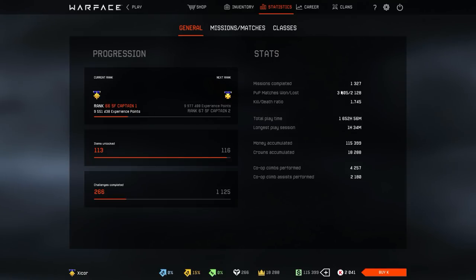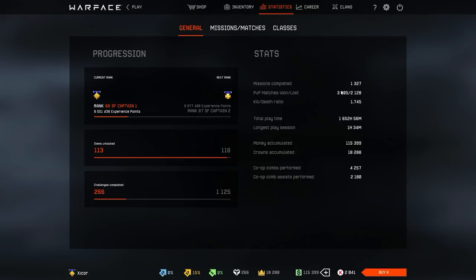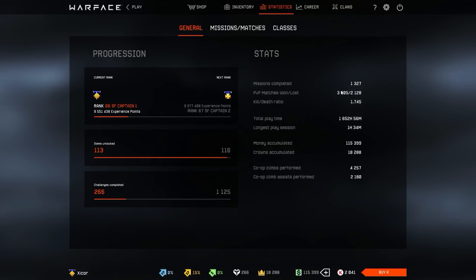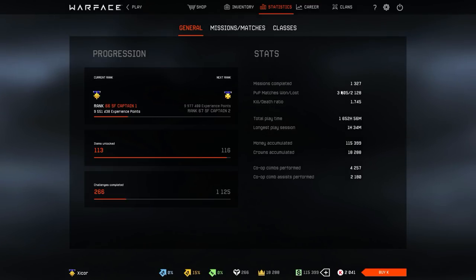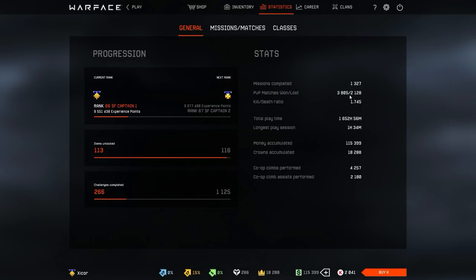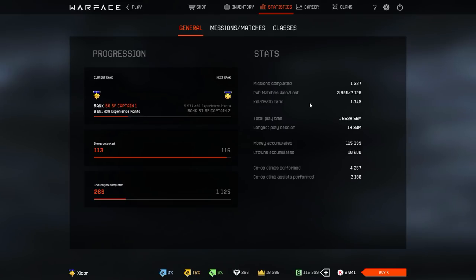I really tried hard to get the 1,000 Storm wins badge. The problem is that in Storm you really need a team to actually win. There were a lot of games where my team was just terrible — I was getting farmed, trying to survive through all the spawn trapping, and my team was getting the floor mopped with them. It's really hard to win Storm games if you don't have a good team to support you.